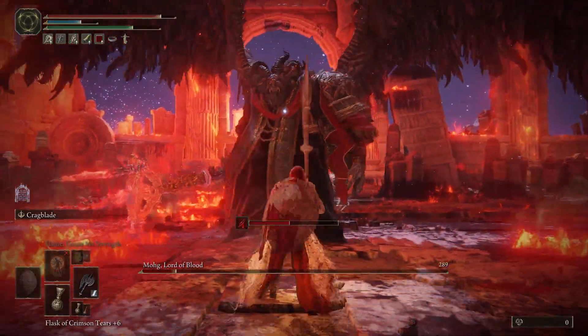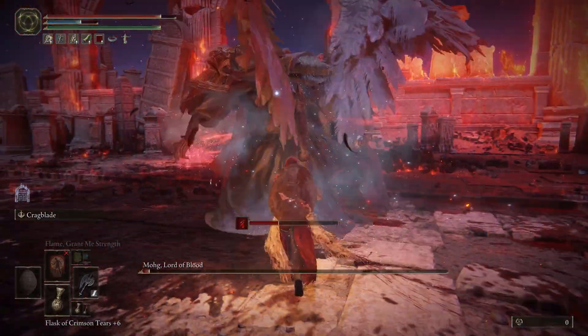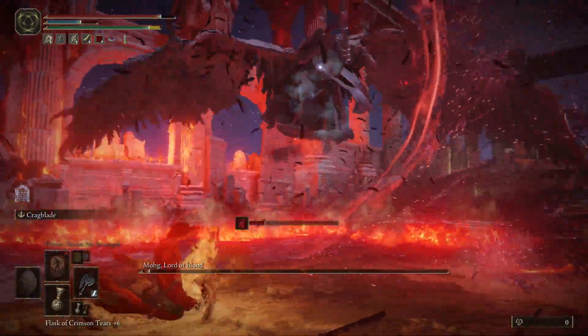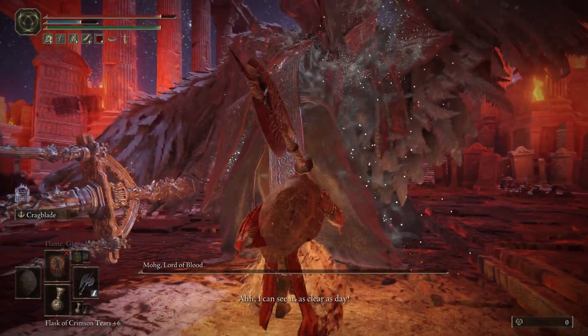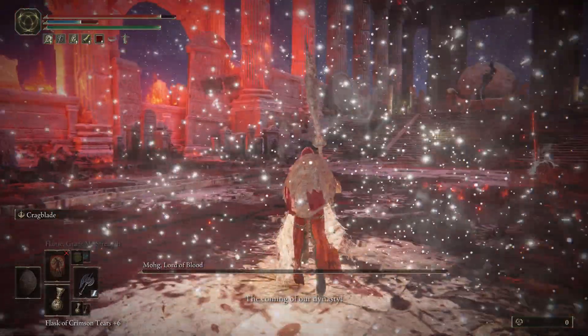We're near the end now. I find he gets very aggressive in that last quarter of his health. When he does his dash, be very careful because you can't dodge it the same way you were avoiding the first phase dash attack — he dashes for much longer and you have to dodge to the left. But here you can see I did it. It can be done.